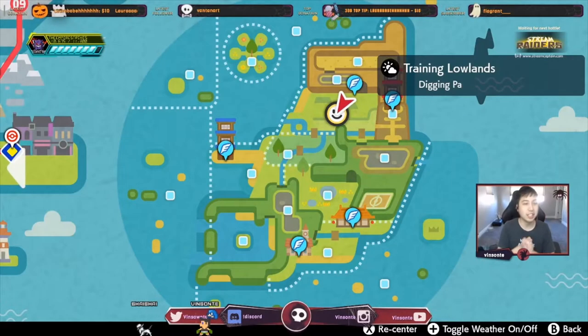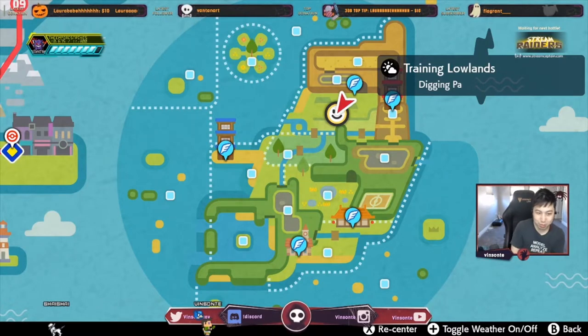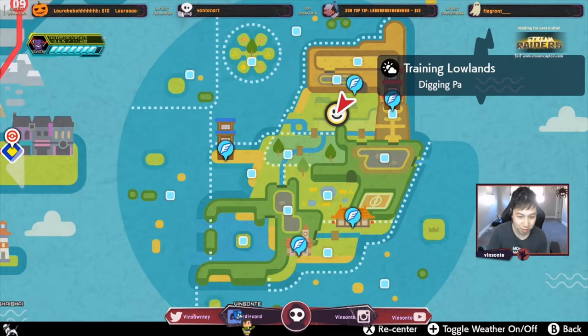Hey, Visanta here. In this video, we'll look up Hidden Ability Milk Tank. Milk Tank's Hidden Ability is Sap Sipper. Sap Sipper is that when it gets hit by a grass move, it does no damage and attack will raise up by one stage.